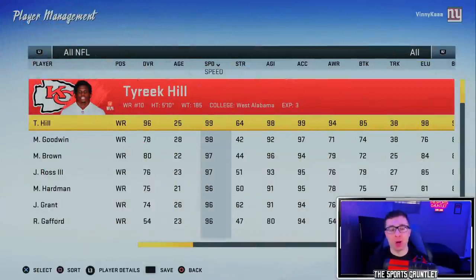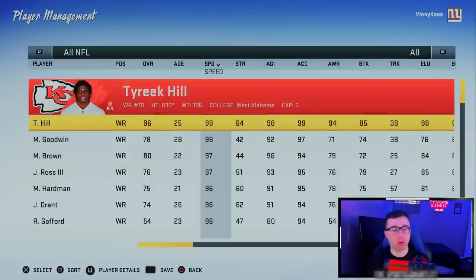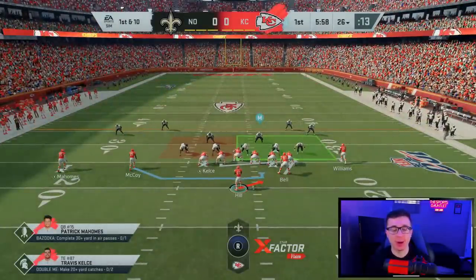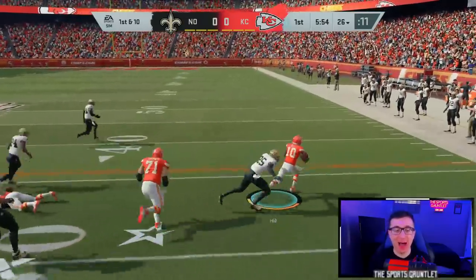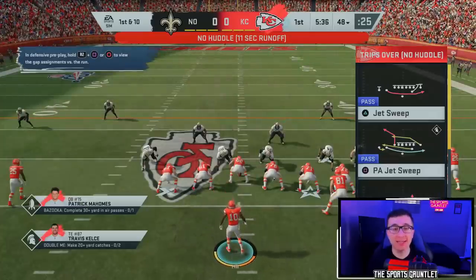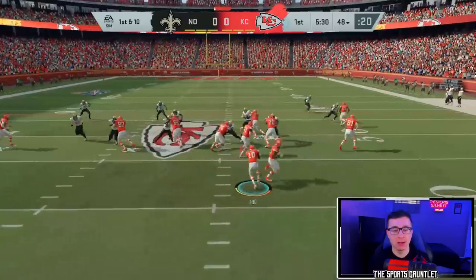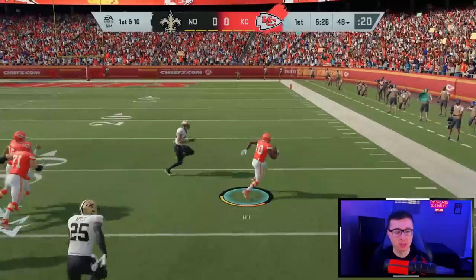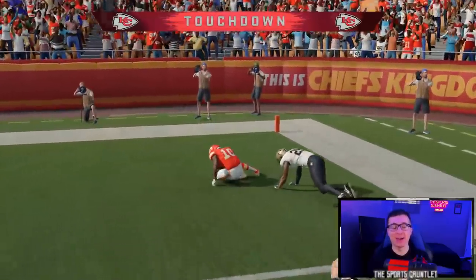For Madden 20, Tyreek Hill is now at 99 speed. Marquise Goodwin, Marquise Brown, and John Ross are all close at 97-plus, but nobody tops Tyreek. We're going to use Tyreek Hill at the running back spot in the Wildcat formation — nobody's going to catch this man. Tyreek Hill might be the biggest glitch in sports video game history. Just watch him fly — see you later, Marshawn Lattimore. Nobody's catching Tyreek Hill. It's that easy.